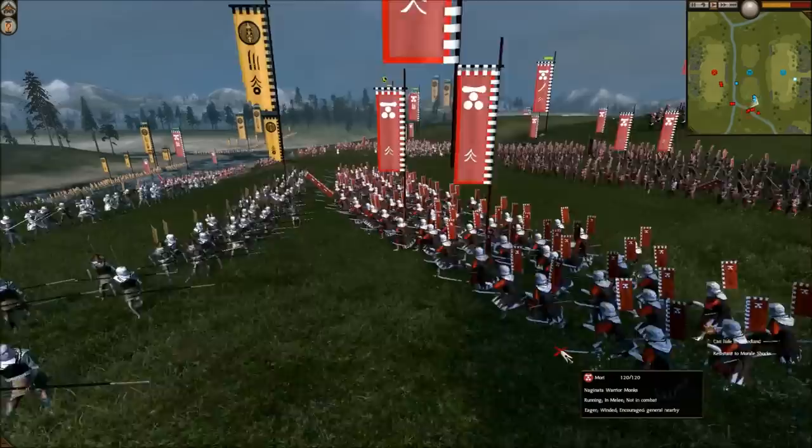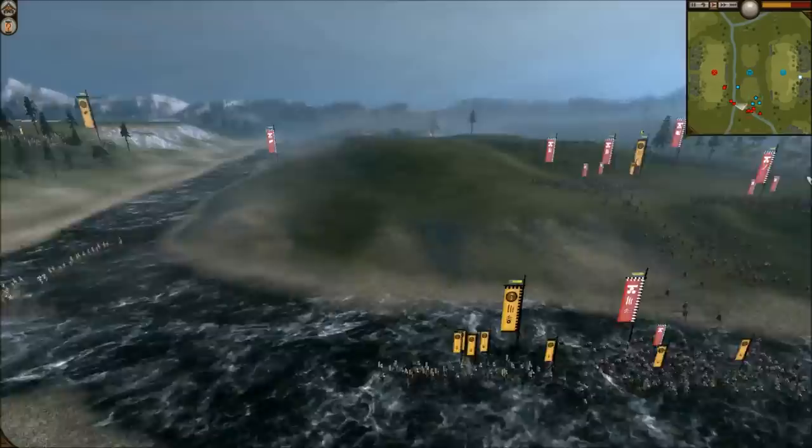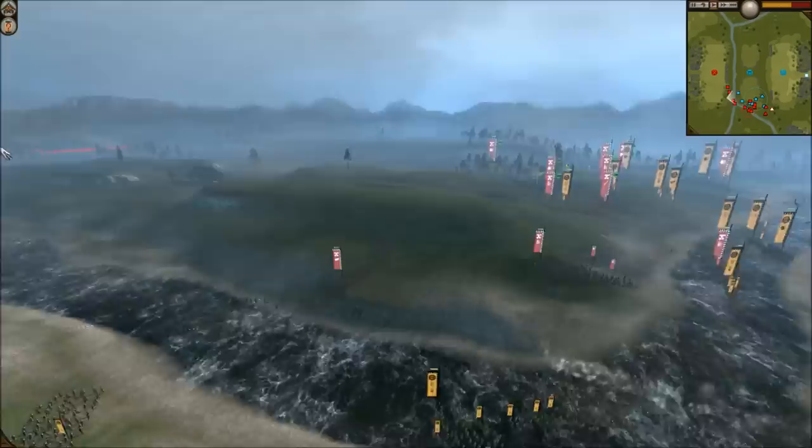Spear wall with my Yari Ashigaru up front to take the Naginata Warrior Monk charge head on. On my left side I'm getting my matchlocks into some really good positions for flanking fire. With my Naginata Warrior Monk hero and my Yari Ashigaru in spear wall, I should be able to hold down these units long enough for my matchlocks to get some really good flanking fire off and do some damage.